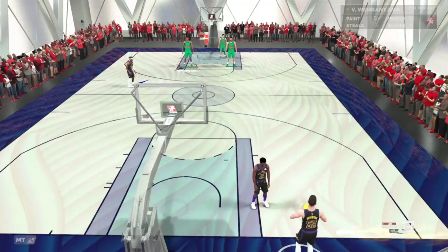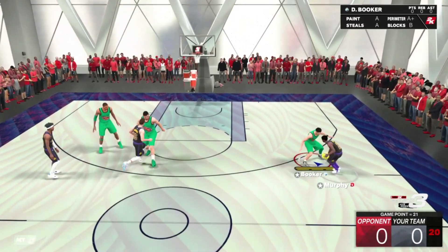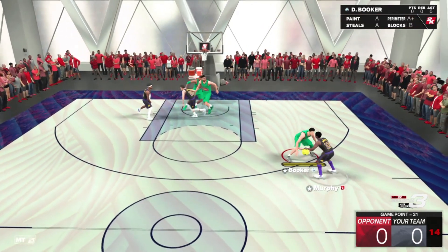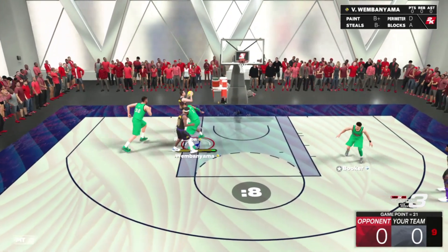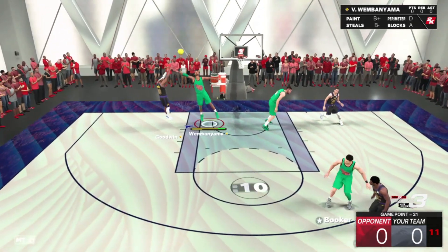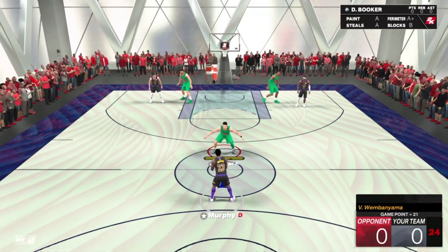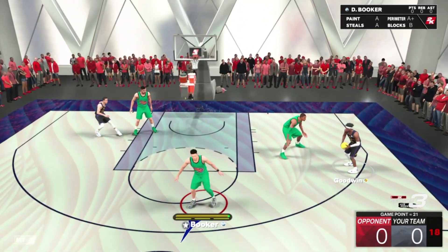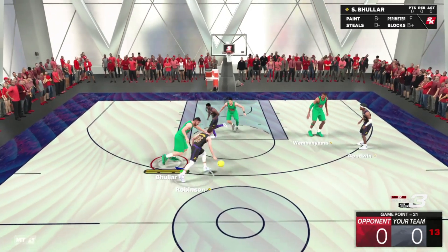Alright guys, here we are in the game now. I'm very excited to see what this Devin Booker can do — he's not wearing the Suns jerseys, which is quite annoying because I wanted to have the Suns jerseys on for the Suns gameplay. But it is what it is — we got the custom jerseys on, that's all good. On defense, that's not really going to be what we talk about too much, because Devin Booker isn't exactly the biggest defender. More offense — I'm really excited to see what this card can do.